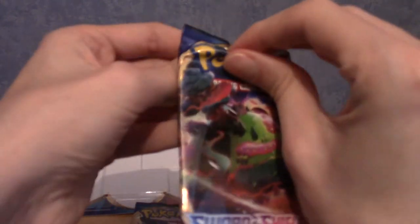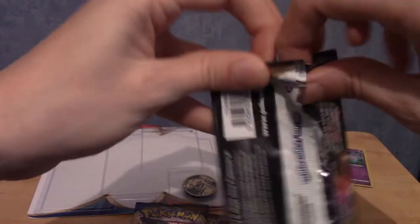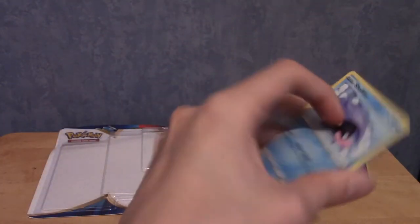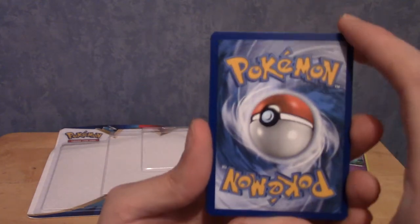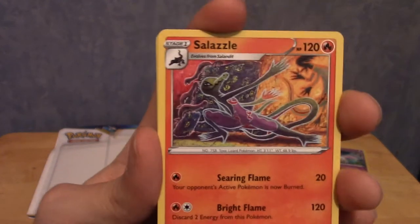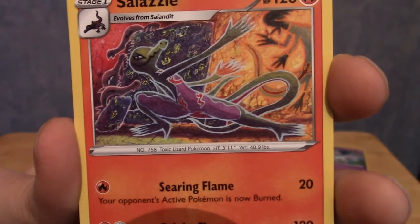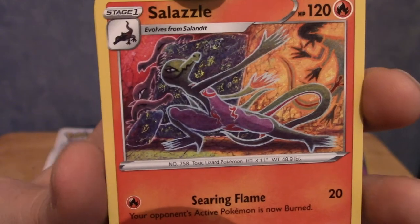Let's go Snorlax, Zamazenta, then Zacian. So far digging the set. I don't know how many cards are in this set - I'm going to guess around the 130s range. Guessing fairy energy - but haven't fairies been taken out? Psychic energy? Nope. Let's begin our card journey. First we have a Salazzle with a very dynamic pose - it's a very weird version of Salazzle too.